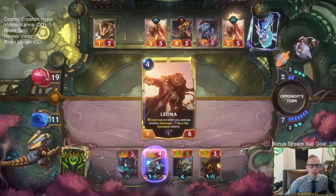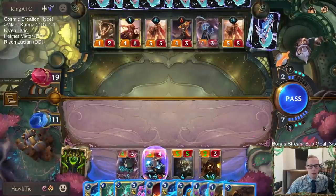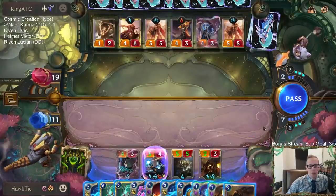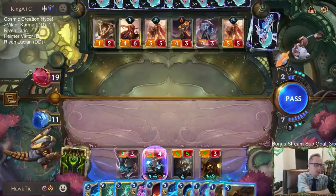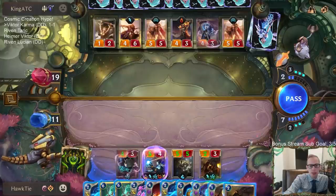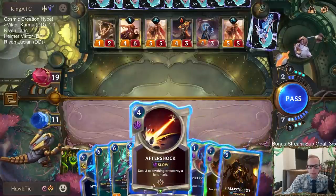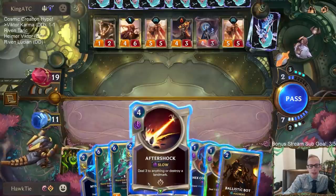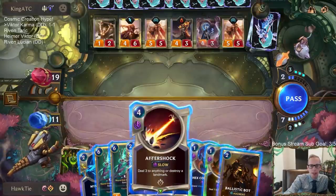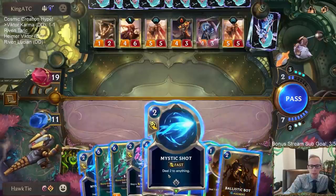What's the best card in the new expansion? Well the champions, of course — they're going to be right up there. After that, the Landmarks are super good too, especially the Demacia one. Besides that, as other spells, Aftershock is certainly one of the best spells — it destroys those Landmarks.